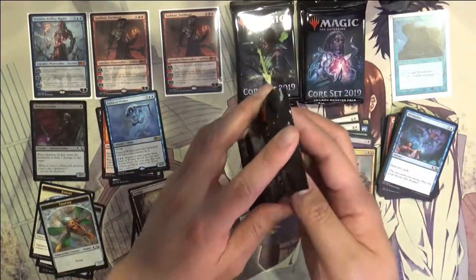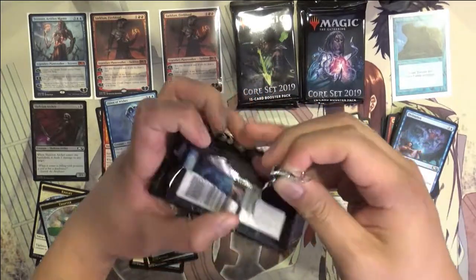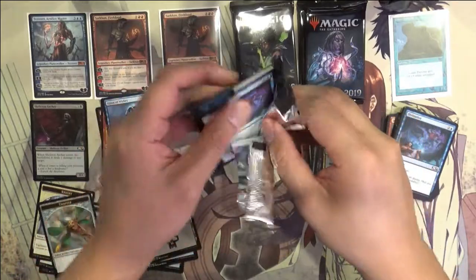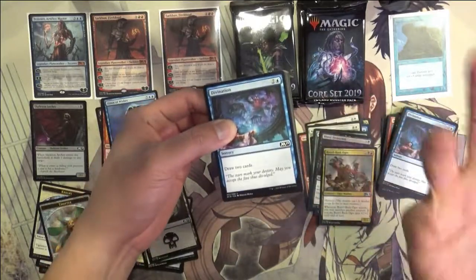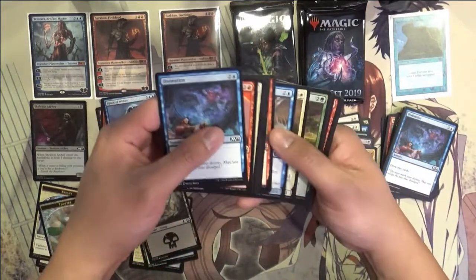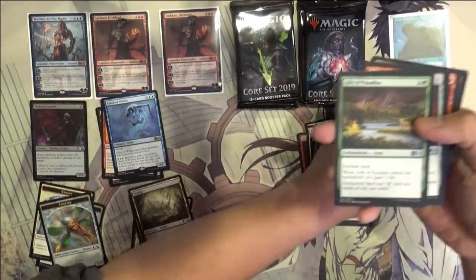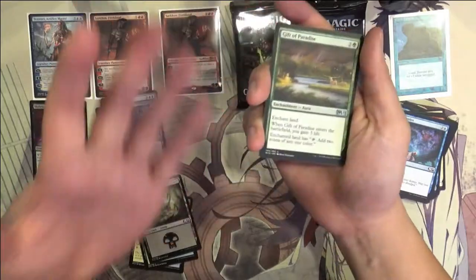One that sounded really good was the Deputy of Detention. There have been very similar cards — I think the other one was a 1/3 as well — that basically exile something when you play it. But this one can exile all cards with that same name, which obviously can have much more value.